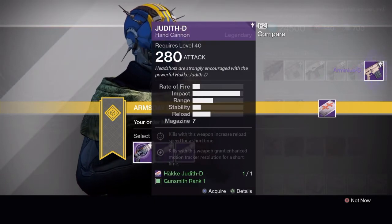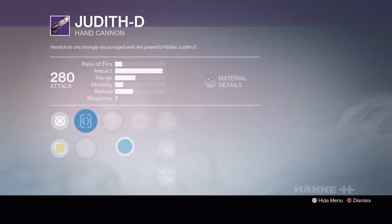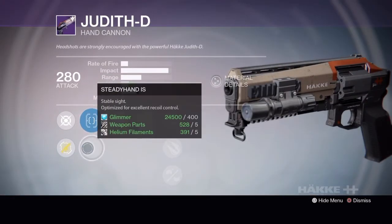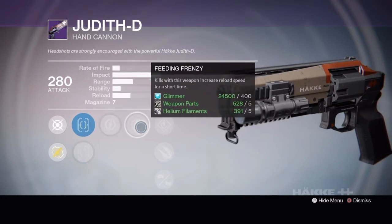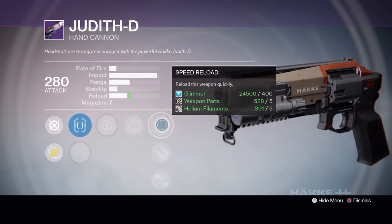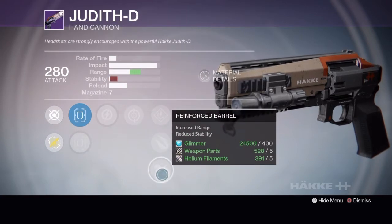Next up is the Judith-D Hand Cannon. Tier 1 has Quickdraw IS, Steady Hand IS, Relentless Tracker, Feeding Frenzy, Speed Reload, Explosive Rounds, or Reinforced Barrel.